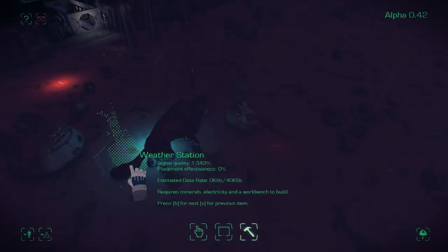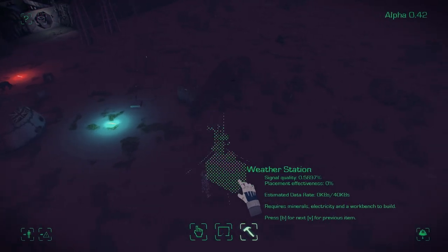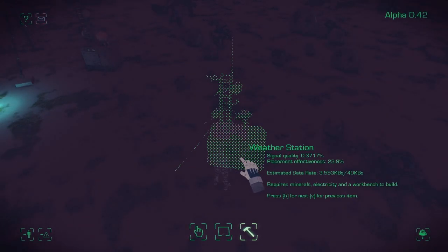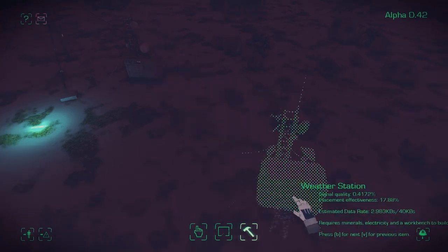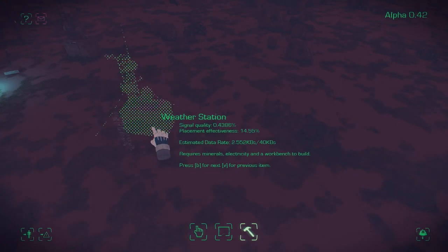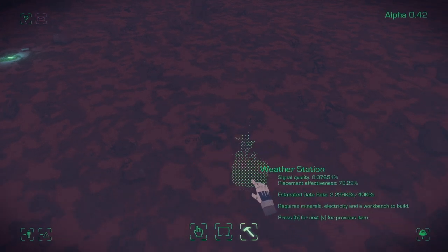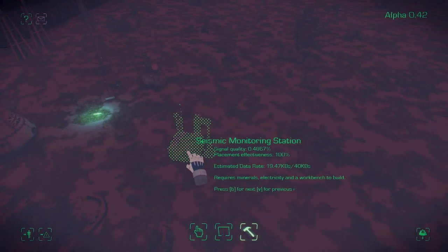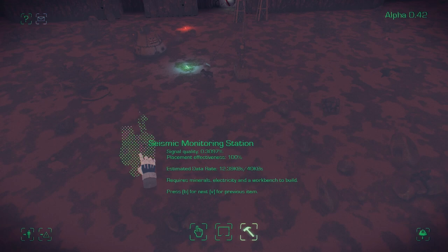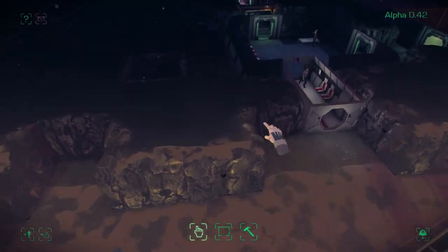We had a bit of a run-in with one of the new creatures — it's a kind of emergent behaviour as it comes over and just checks out your base. As you can see, the weather station's placement is now based on a whole bunch of different variables. As you move away from the transmitter you lose signal strength, and that falls off in an inverse square root like the real thing in real life. But also as you move away you get better placement, because moving items further away from each other gives you more useful data — two weather stations on top of each other give you exactly the same data, which would be useless.